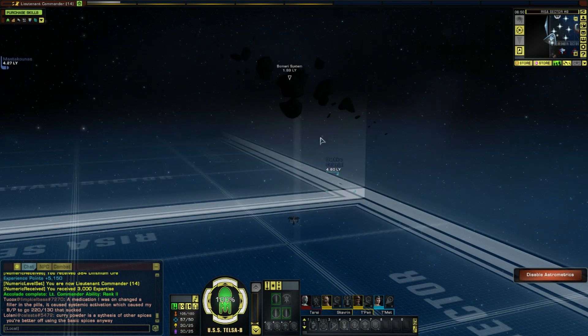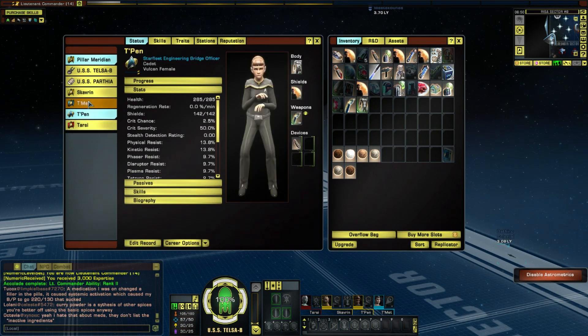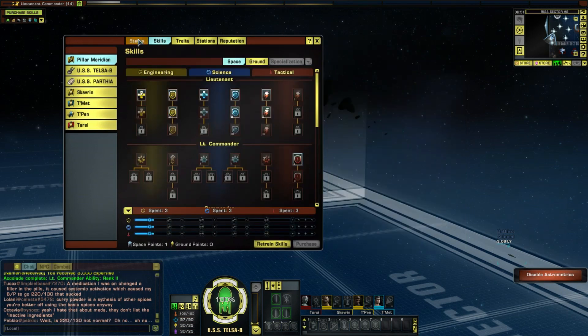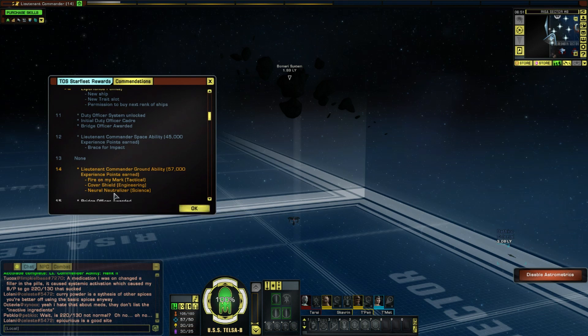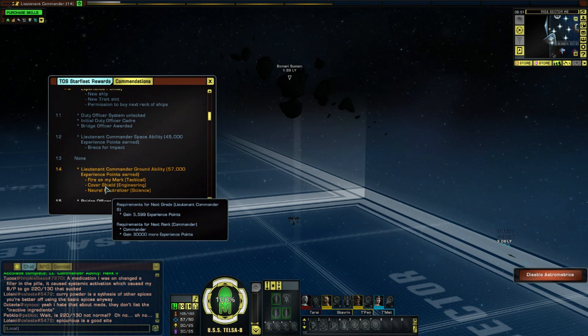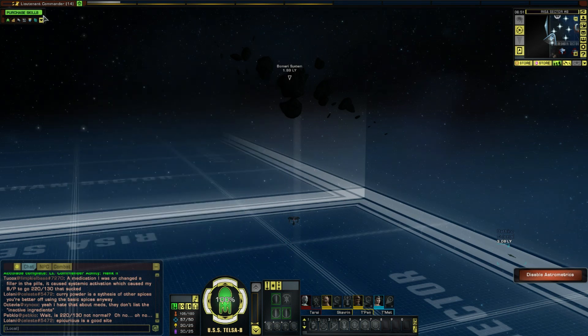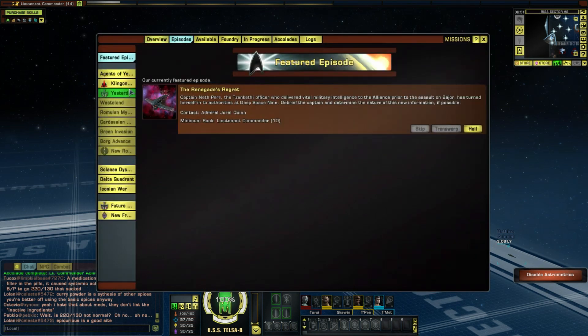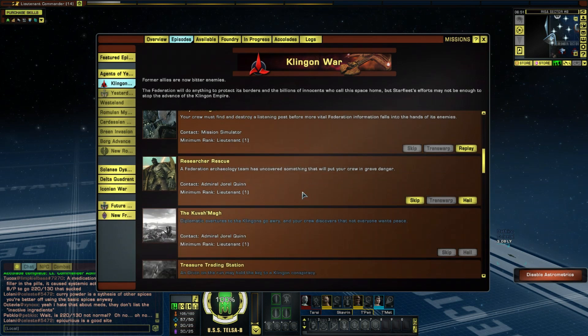So that is all the equipping I need to do. I think I might actually between episodes go back to a space dock for a bit of selling and organizing, see if there's anything else I can do. I'll summarize whatever I do in the next video. At level 14 as an engineer I get Cover Shield, which I'll go through in the next video and see how it goes. So that episode is finished - that was Stop the Signal. Next we'll be moving on to Researcher Rescue. Thank you very much for watching, I hope you enjoyed, and look forward to the next episode of Star Trek Online.